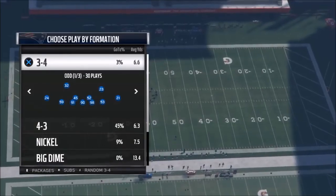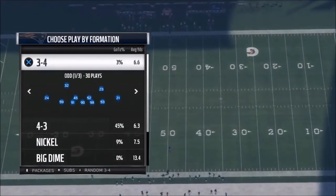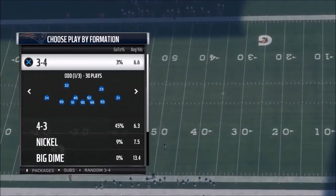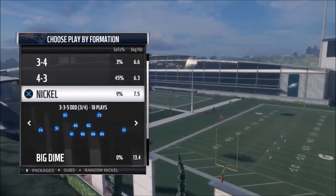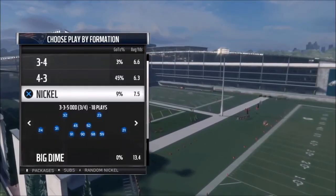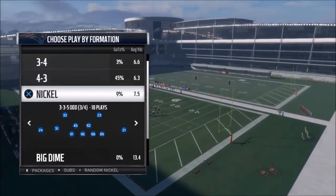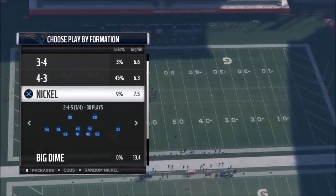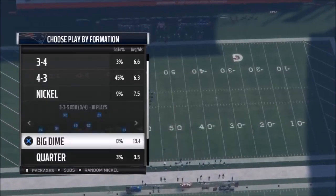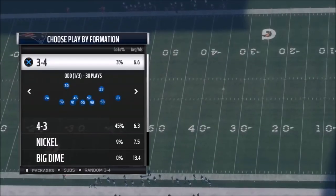This playbook is my new playbook of choice. I switched over for a couple reasons — I'm in a CFM now where I'm using a custom book, and I'm dabbling a lot with 3-4 with some new nickel stuff out of the 3-3-5 odd, and I'm really liking what I'm finding. So I switched over from my Bengals playbook. The Bengals playbook is still right up there with one of the best playbooks in the game — I still think it might be the best defensive playbook. But I want a new challenge and I'm enjoying the 3-4, which is not in the Bengals.